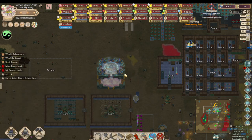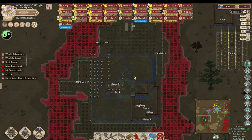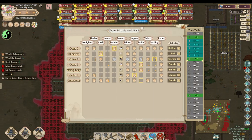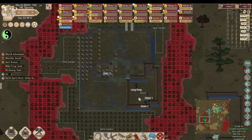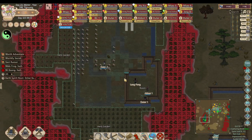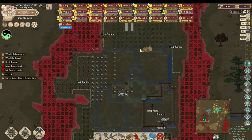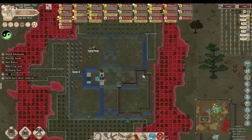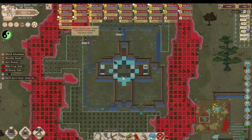My builders are still not even close to being done — well, I only have one builder, so there's nothing I can do. I notice I messed up on my blueprint and have them boxed in — there are no areas where I put my doors. Hopefully they can get most of this done even though I messed up there.